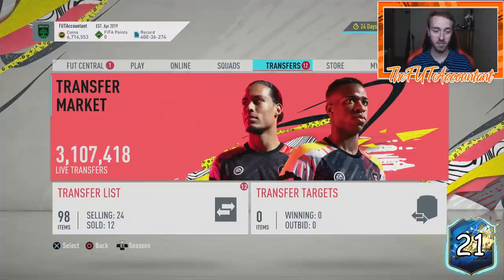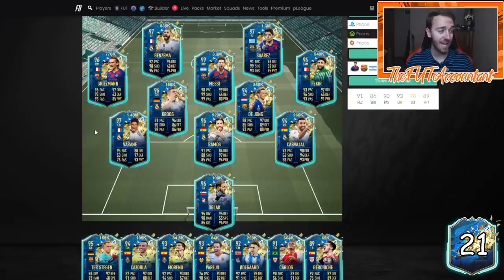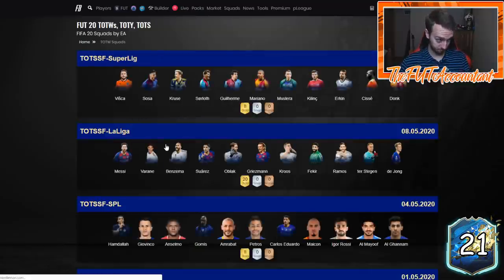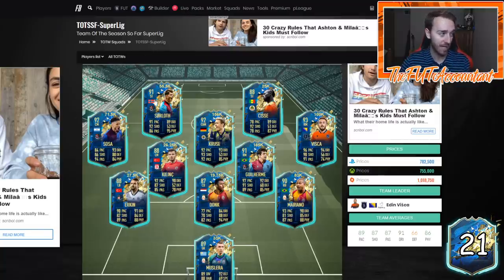People are going to get wind of how good these packs are and keep doing them, which will make prices rise even more and suck even more coins off the market. It's going to be a massive coin sink day. The La Liga TOTS cards are definitely dropping in price — continually dropping because more and more people are losing coins doing upgrade SBCs and waiting for the guaranteed TOTS SBC. We want to wait until that guaranteed SBC comes out to buy. According to Twitter, it has not been put in the code yet.